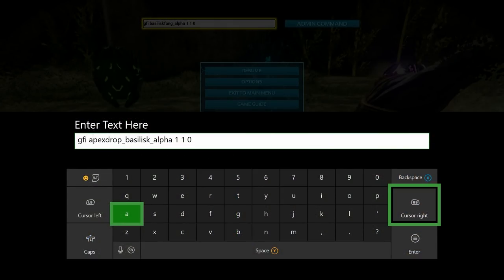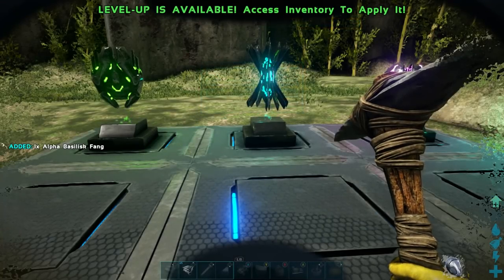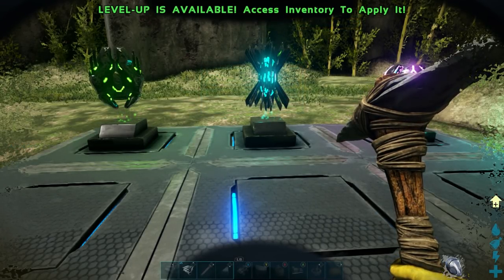The next thing we're going to need is a basilisk fang. That is GFI space apex drop underscore basilisk underscore alpha space 1 space 1 space 0. One alpha basilisk fang was added.